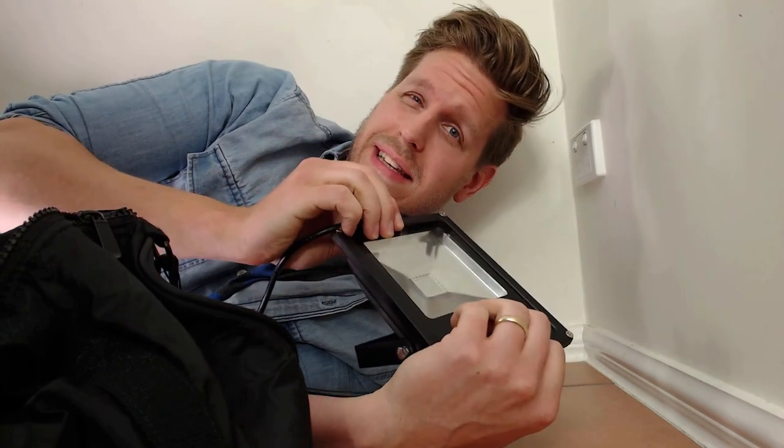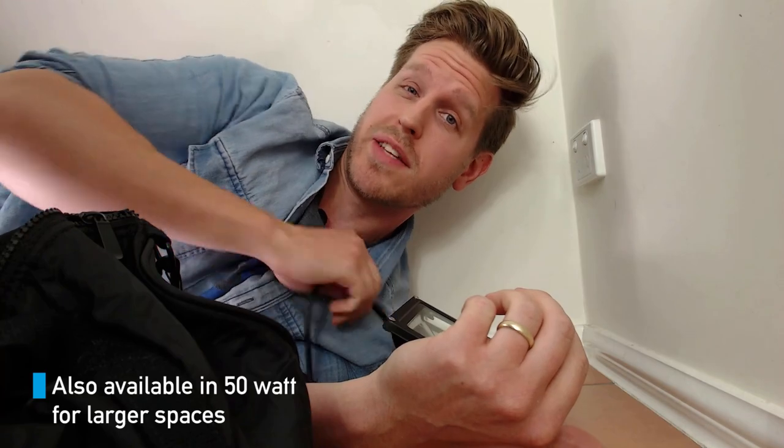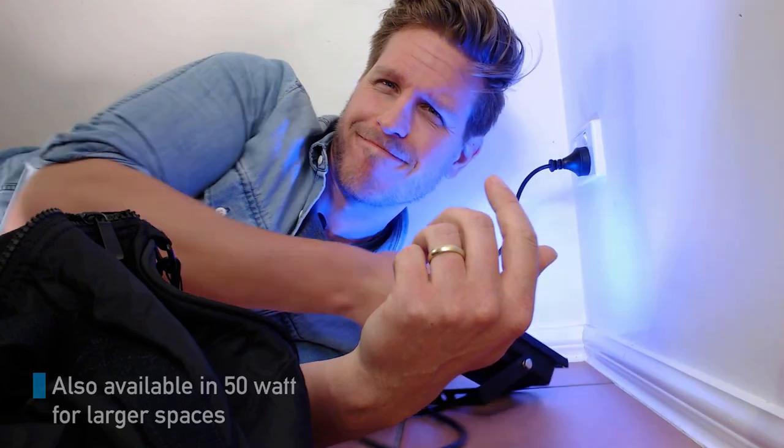Next out of the bag is a 30 watt LED floodlight with a colour change feature. I'm just going to be using this to create some ambient light in the room. Position this behind the GM pointed up at the wall to create a faux sky effect — it also creates some nice ambient light and a dramatic backdrop.